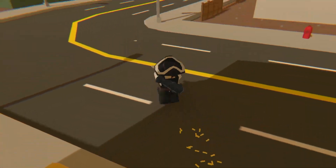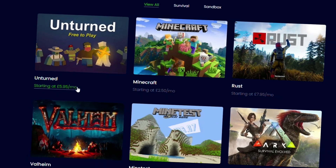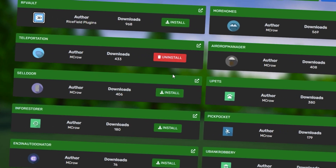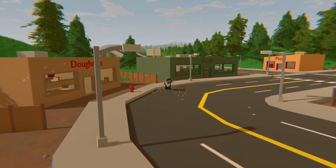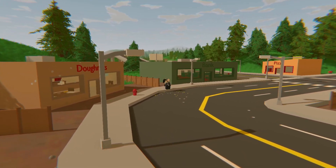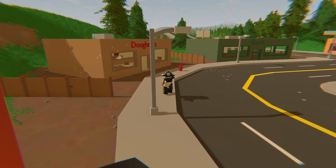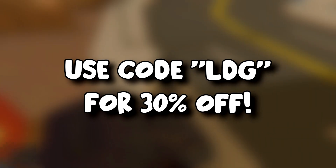Pine Hosting caters to a variety of games including Rust, Ark, and Minecraft. One standout feature is the ability to install plugins and mods with just a single click. Already have a server with another provider? No worries — they'll provide personalized assistance to migrate your server seamlessly. Don't miss the link in the description and use code LDG for an incredible 30% discount.